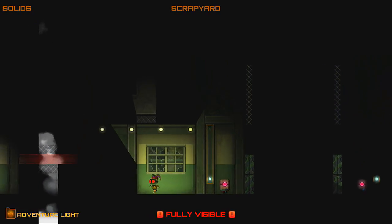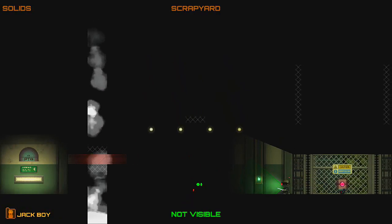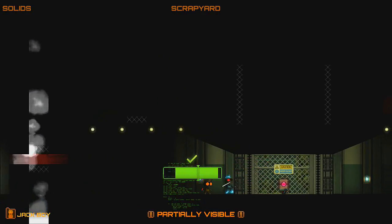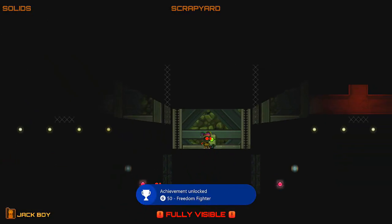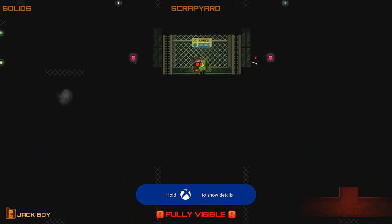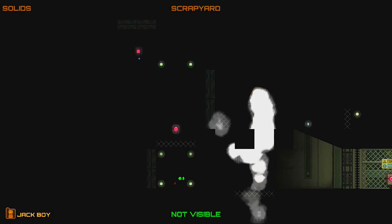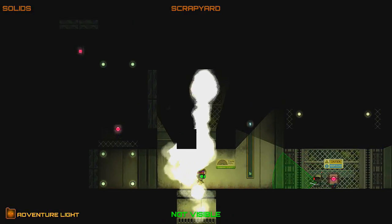We have to be pretty quick. Turn around - we got him! We can't move him though. Oh, achievement - Freedom Fighter! 'Jack: Free a Clobot from the PTI Collective.' Oh no, there's another one. It can't see us. I knew we were gonna have to use the Adventure Light - I really didn't want to.